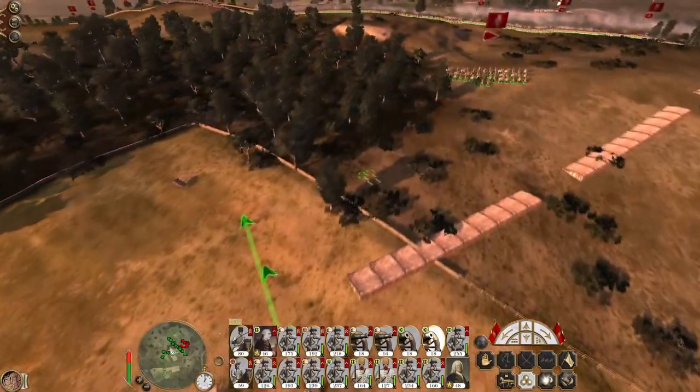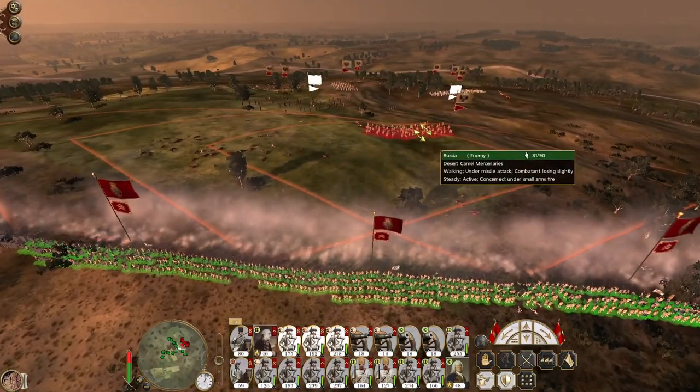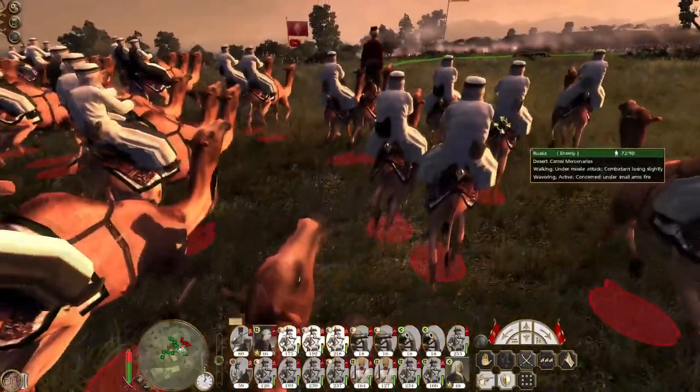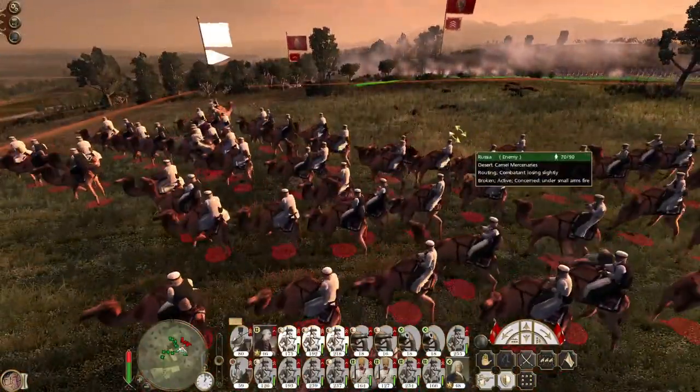You make them go single file — sometimes if they try and go through the gaps they suffer significantly. Yeah, Desert Camel mercenaries are wavering from being engaged — and there they go.